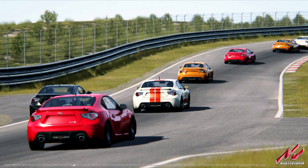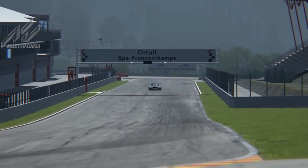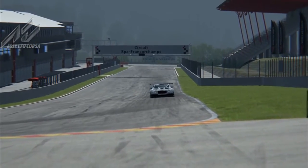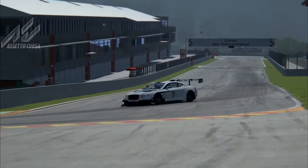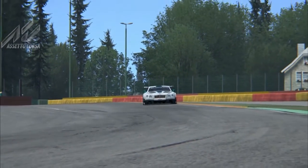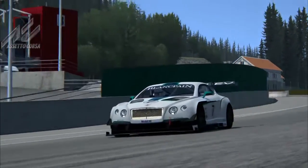Also, a new mod for Assetto Corsa has been released by Cuccuso — it is the Bentley Continental GT3, a 4-litre twin-turbo V8 monster GT3 car. It's the first public release of the car and hopefully future versions will include better physics and better sounds.